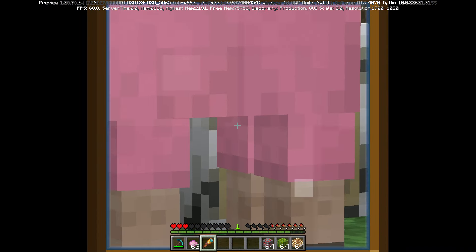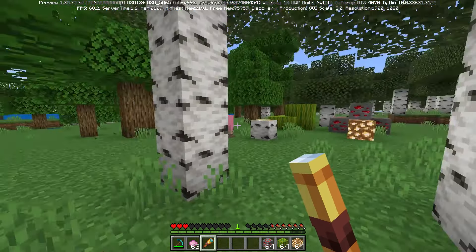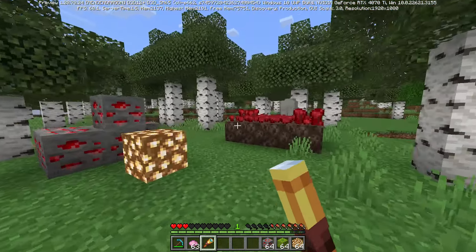Over here, next to the former sacred tree, the naturally spawned pink sheep seems to have taken a liking to it and devoured two blocks of this thing. We have our first big change — didn't see this one coming.